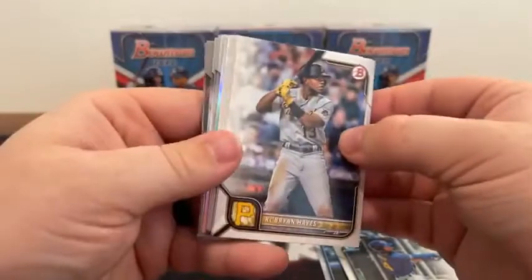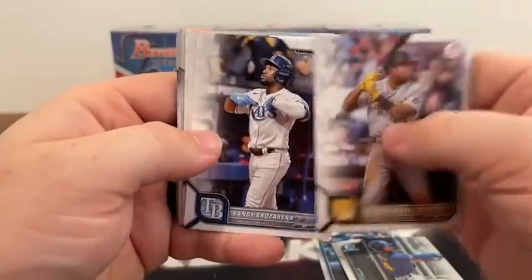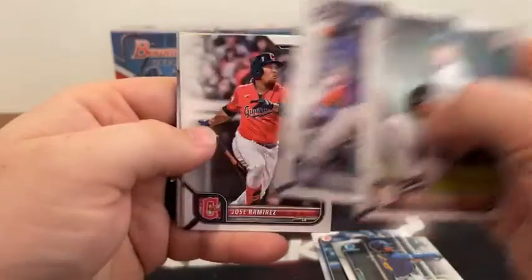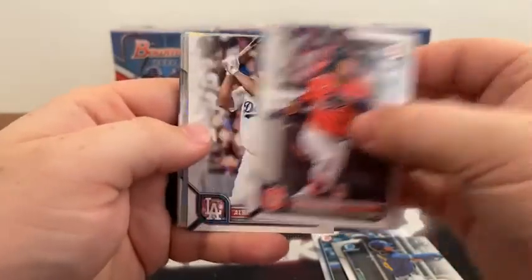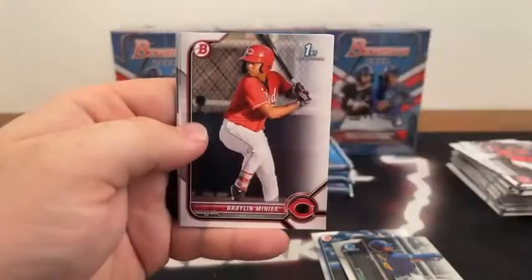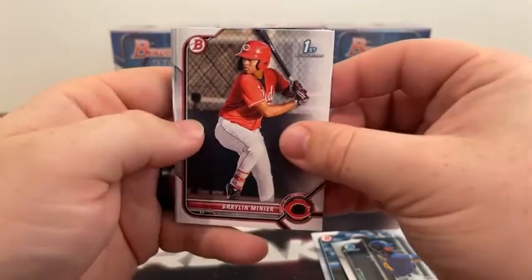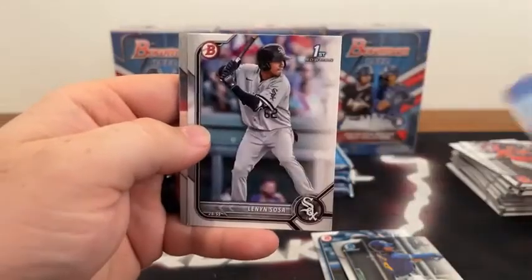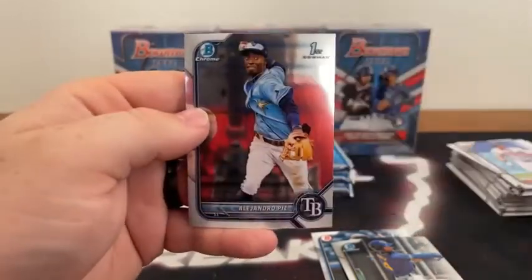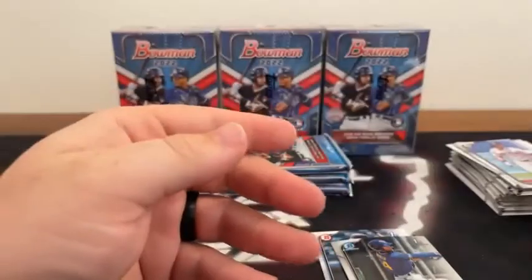Pack two of box two: Ke'Bryan Hayes for Pittsburgh, Randy Rosario covering a rookie of Matt Manning, Colton Welker, Jose Ramirez for Cleveland taking us to Albert Pujols. A Hi-Five Futures of Julio Rodriguez, a paper First Bowman of Braylon Menier, Tristan Casas to Boston, Sosa for the White Sox. Chrome Denzer Guzman and Alejandro Pie for the Tampa Bay Rays.